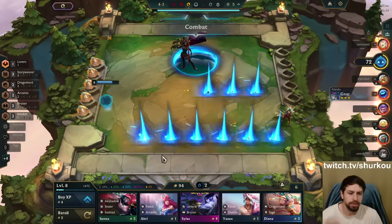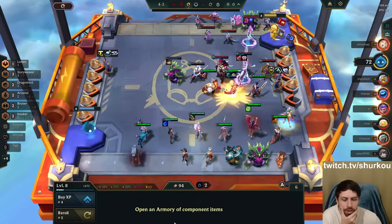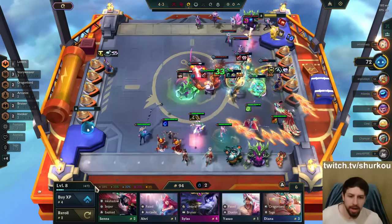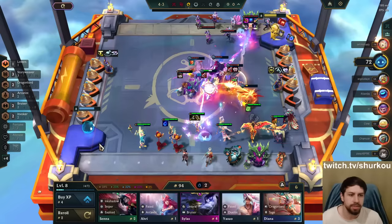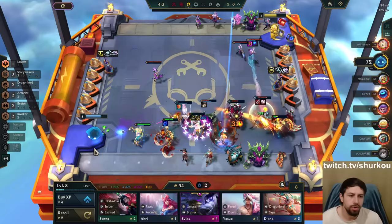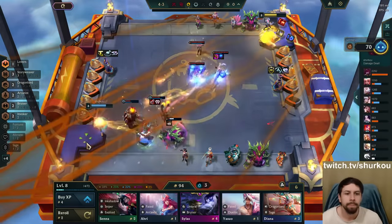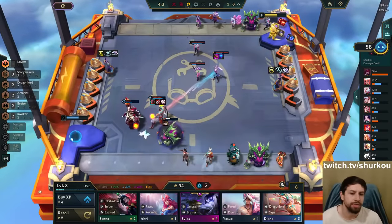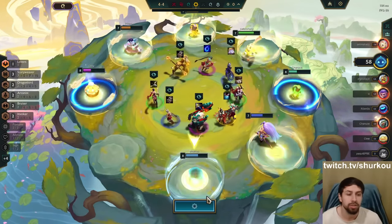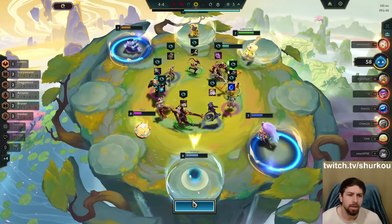I have so many ranged units. I want Infinity Edge — I want a Giant Slayer or something. We go level nine next turn. Should I just skip level nine? No, I can't — I should have had my loss streak at six. I'm not going to skip level nine. We're in such a good position, let's not risk it. Maybe someone hits a really strong board and I just lose the game. That wouldn't be fun.